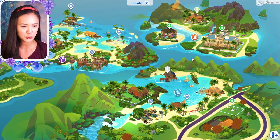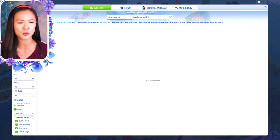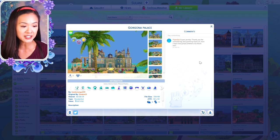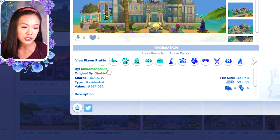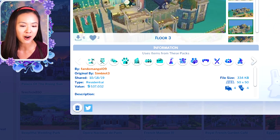The first thing I want to do though - so one of my patrons, Ashley, who I have mentioned in the past, she built a mermatic palace, sort of. It's called Gorgona Palace. So this is in the gallery. It looks like it might be a remodel of another palace, but this looks amazing. You guys can see who the original is by here, and this is Ashley's username, so you guys can download the Gorgona Palace from her.